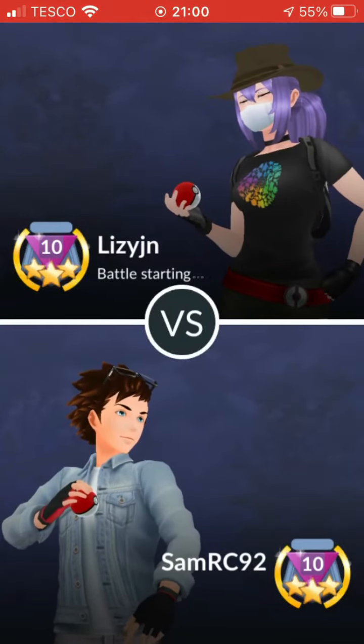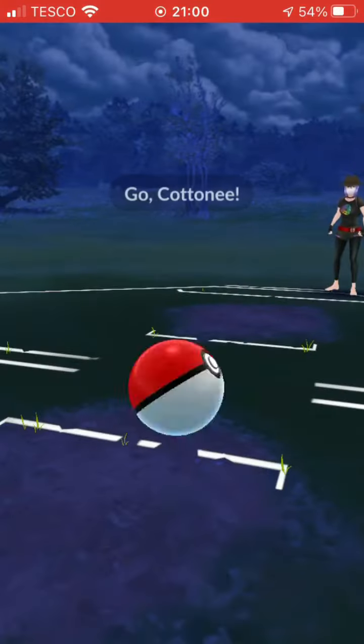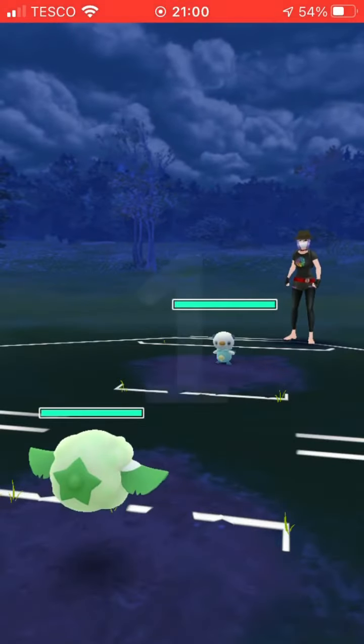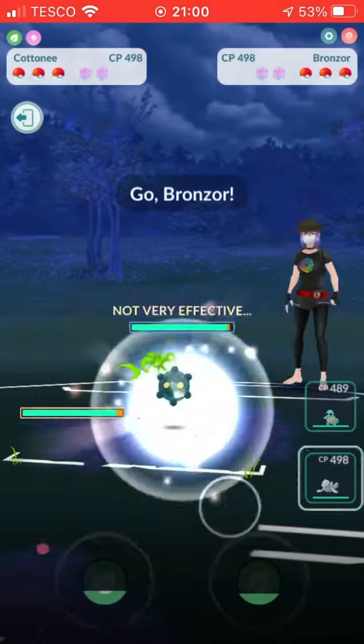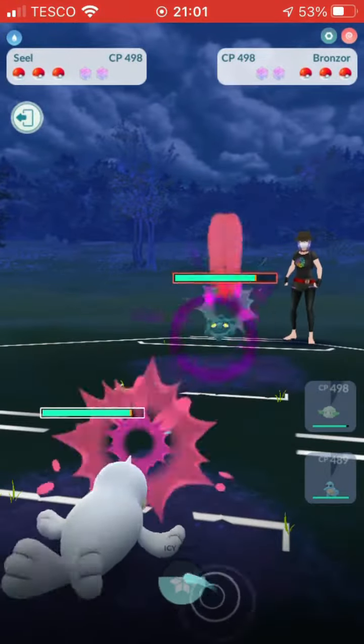Hey guys, I've hit rank 10 in the Little Cup and now I'm just having a bit of fun with teams. Today I'm going to show you a video of Sunglasses Squirtle sweeping a team. I'm using Razorleaf Cottony for those water types, Seal who knows Lick and Icy Wind, and of course Sunglasses Squirtle.